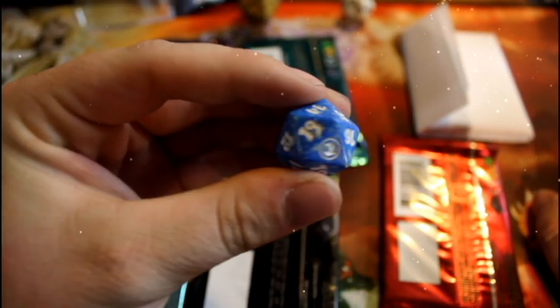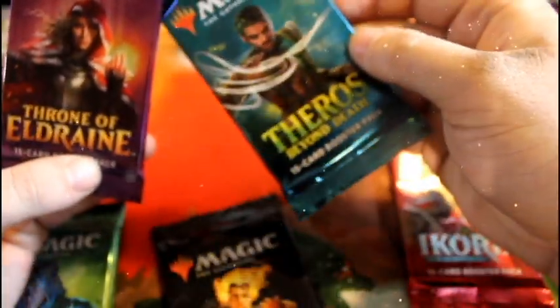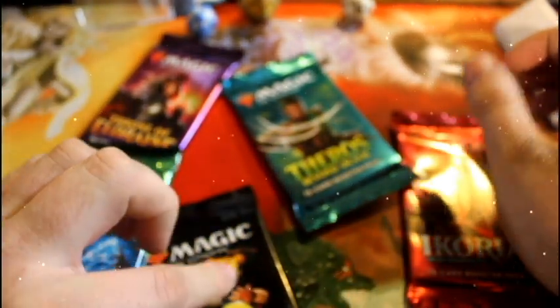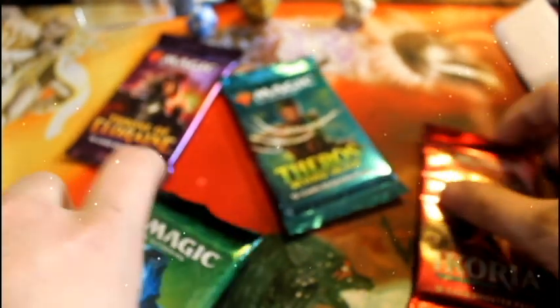We're going to open the packs that were randomly in a box — I picked on the blue dice because I wanted the blue dice. The lineup is: Zendikar, Core 2021, Ikoria, Throne of Eldraine, Theros, and then the mystery pack as the finale, followed by my set of five set boosters, a draft booster, and two other mystery packs.